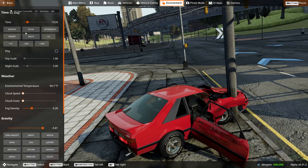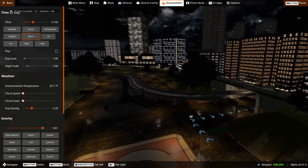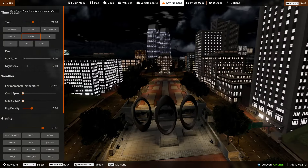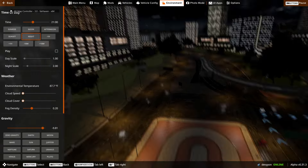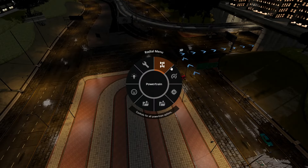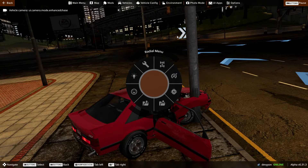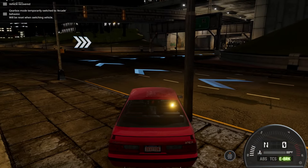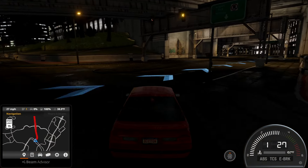This map also has a day-night cycle and it looks so good at night. Everything actually illuminates compared to other maps like East Coast or West Coast. Here there's actual street lighting and everything. Back to our journey — although it's a bit unfortunate that my headlights don't even work.